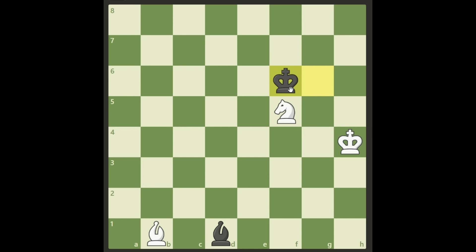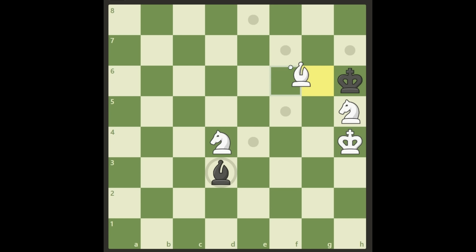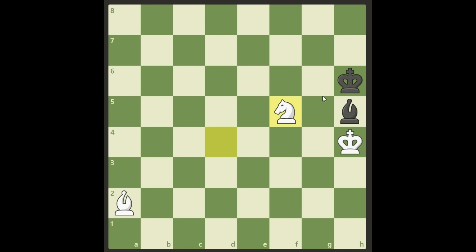That's why the bishop has to go to f7. When black plays the same move bishop g6, there is a winning response. We cannot take; we have to allow black to take our knight on h5. But we can go with the bishop to a2, and then the knight gives check. Black cannot move away — that loses the bishop right away — so this is winning for white.